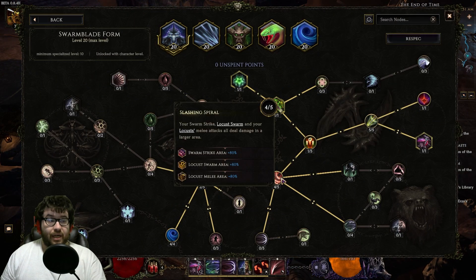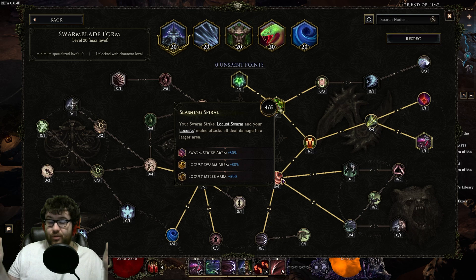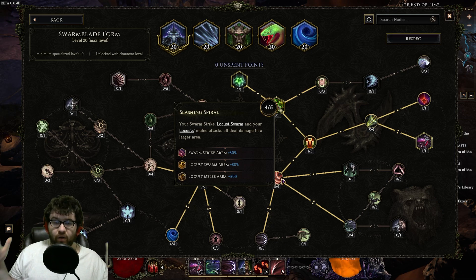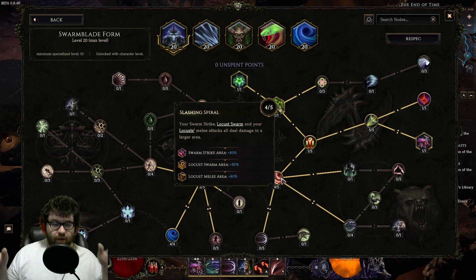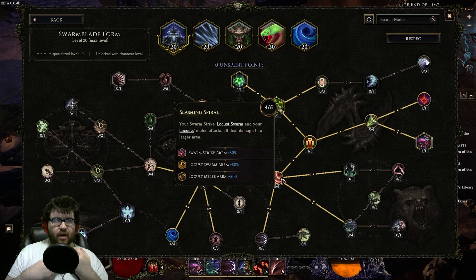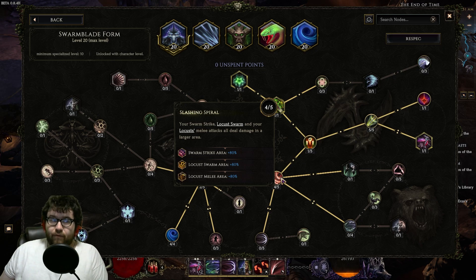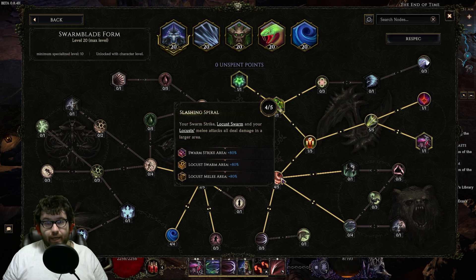Four points into Slashing Spiral because we want as much melee area as possible. Our minions don't do that much damage, so we need them to have as big an area as possible so they're all hitting the same target — hitting multiple targets in the area. This feels so much better for clear. You deal with stuff like grubs and small enemies that would take ages for a skeleton to kill due to no melee AoE, but it's actually not bad for your Locusts and makes them feel a lot more swarm-like.